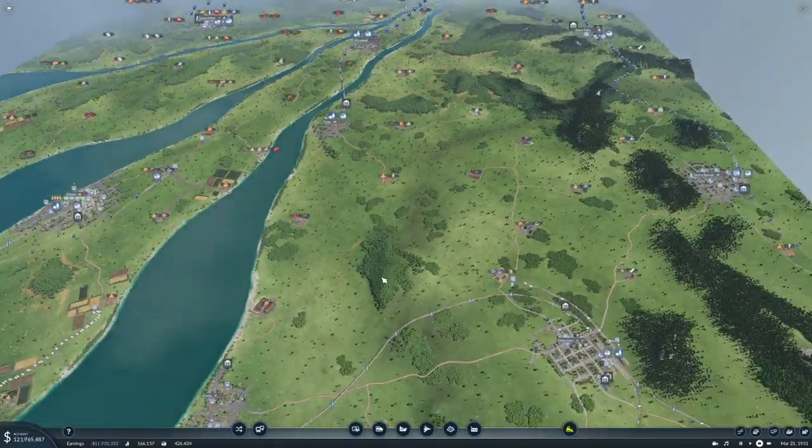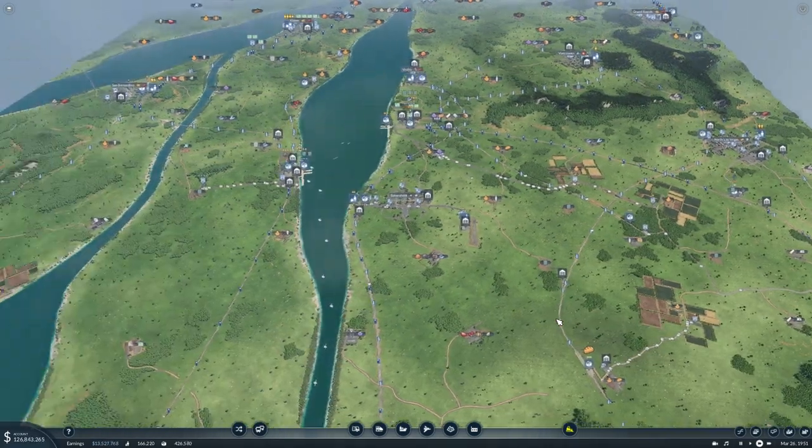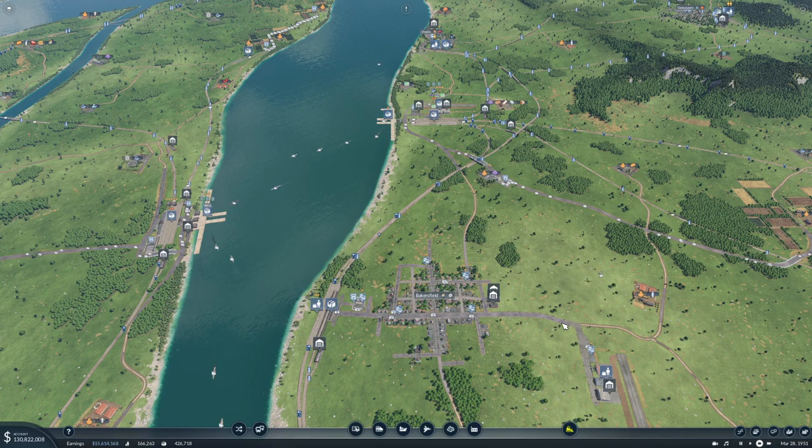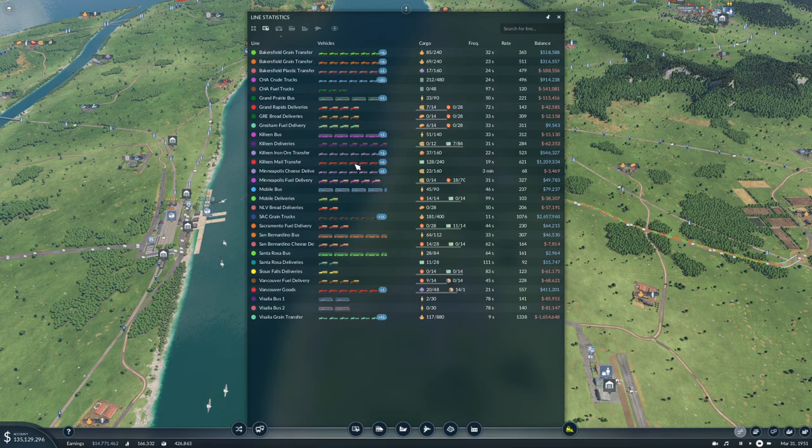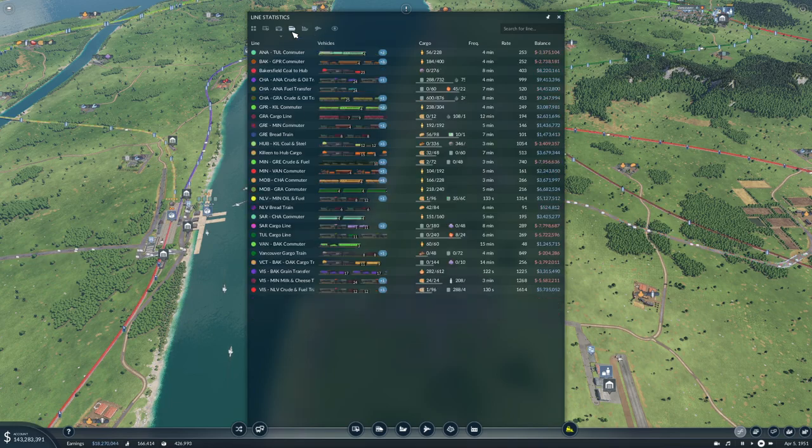All right, let's get into today's episode. Today we are going to be managing lines again, but between episodes I fixed all of these so they are now upgraded — all our road vehicle lines are updated to the more modern vehicles. Now we want to check our train lines, and for instance this one is kinda sucky.